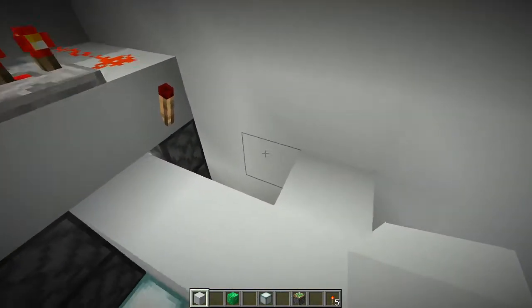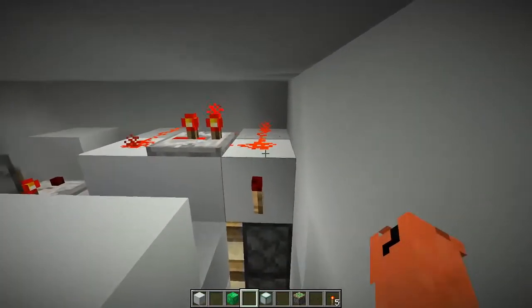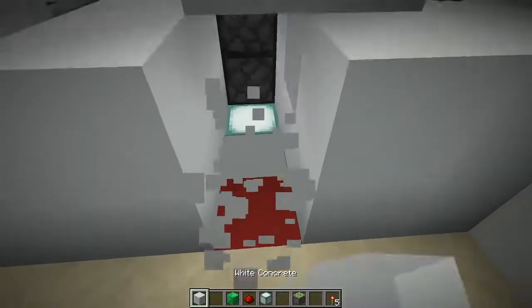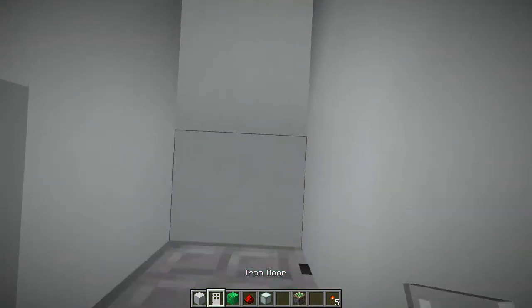Then you can finish your wall — place the block right here, and two blocks right here, and then on all three of those blocks place redstone dust. Now place your floor block here and here.